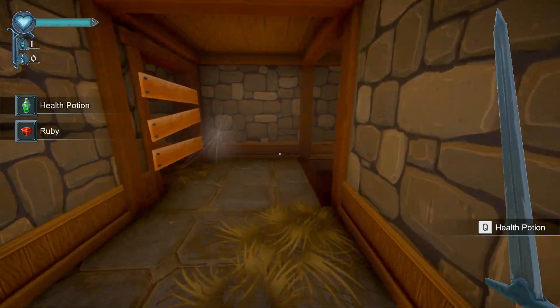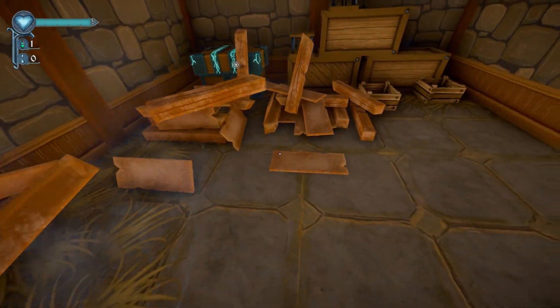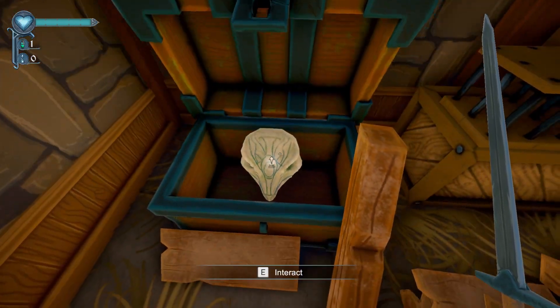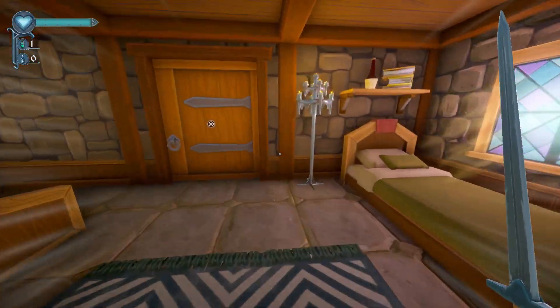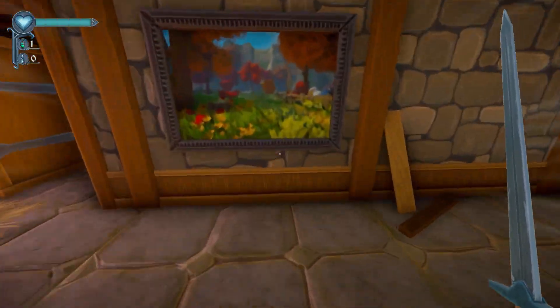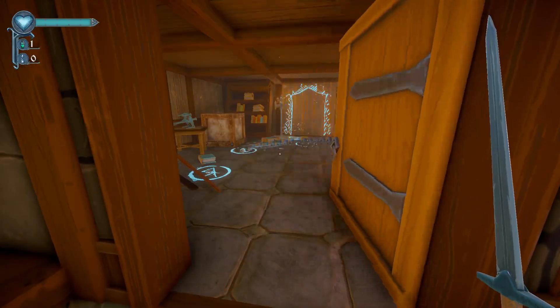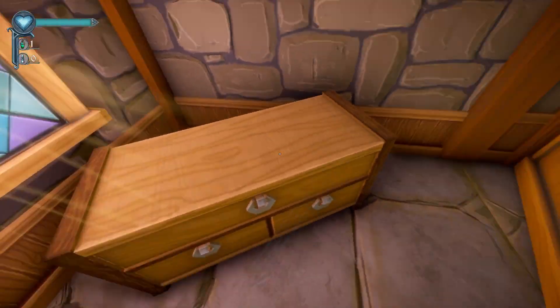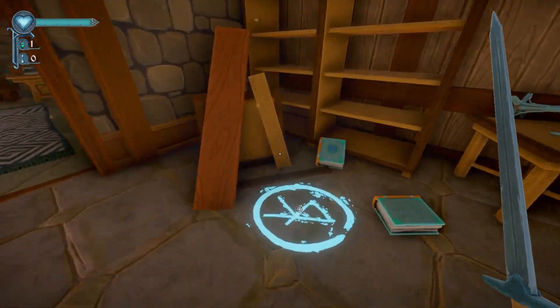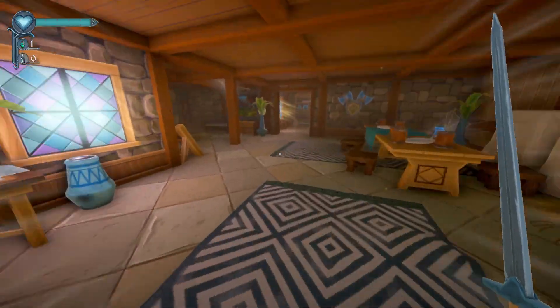You've got a ruby and a health potion. I can't destroy what I can get into here. Stone mask — I assume stone masks are for opening up doors and stuff. That's all I can do in here. That's the door I can't source. That's to open up that door. I know exactly what to do, but I'm going to explore the rest of this first.